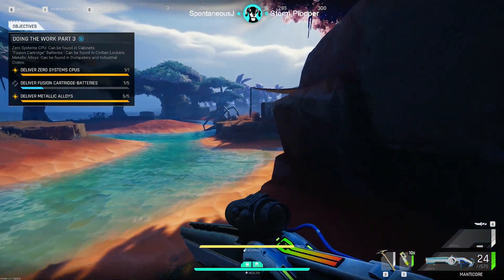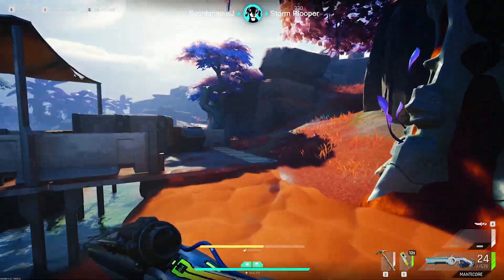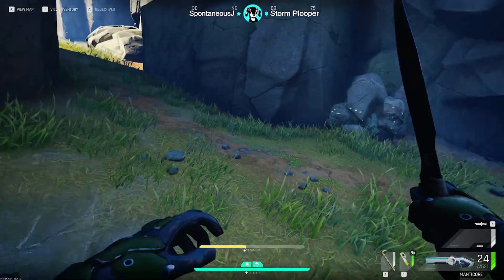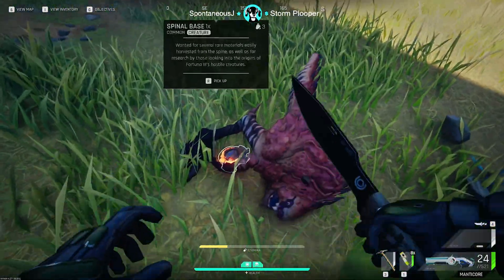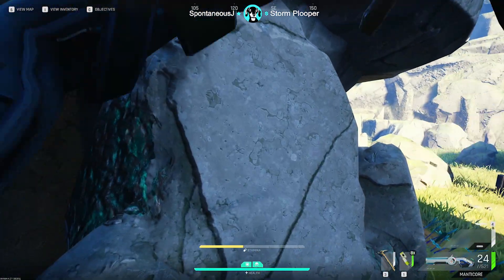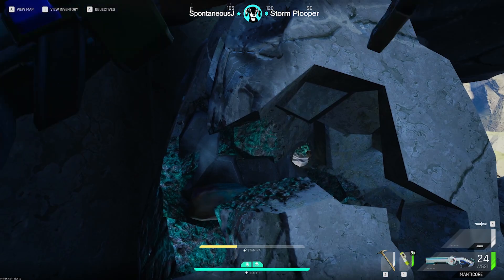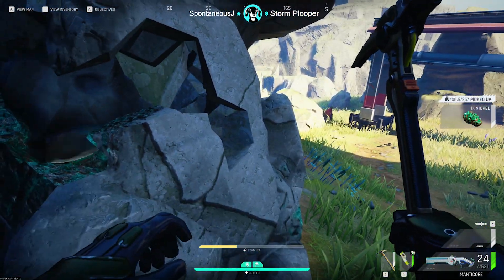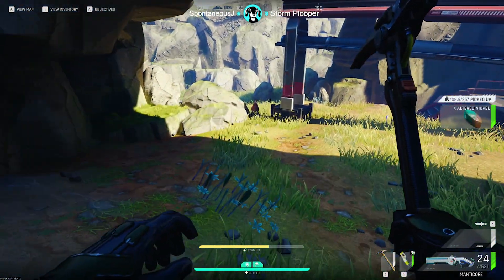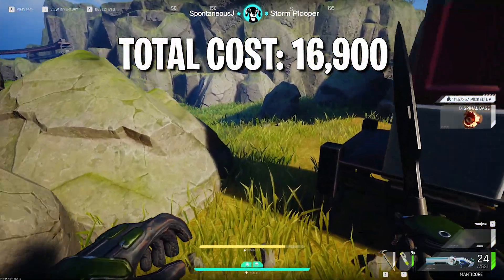Hardened metal is everywhere, and start stockpiling it at your home base along with spinal bases, which have close to a 100% drop rate off of striders, which are all over the map. Stockpiling these materials will give you access to green gear across the board very easily at the early levels. If you go in with everything, the total cost is 16,900 Kmarks.